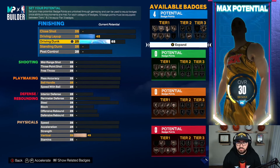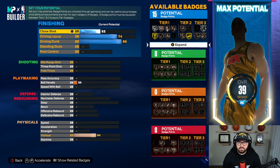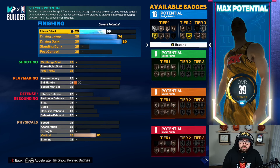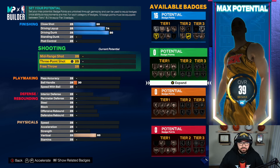For your attributes, we're going to go 80 driving dunk to get the quick drops. You're going to go a 74 driving layup and you're going to go a 59 close shot. We need enough badges to get limitless takeoff in order to really effectively use the quick drops, because this build, of course, isn't going to finish great. But with the addition of quick drops, now it's a build that can really get to the rim.